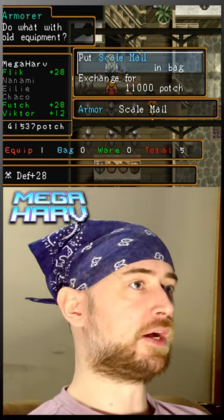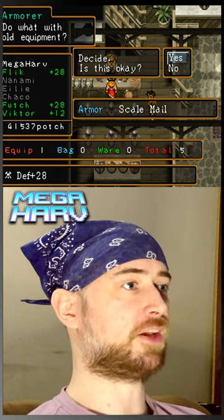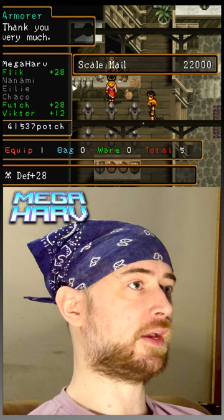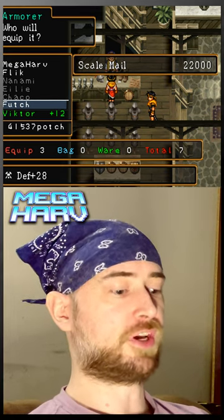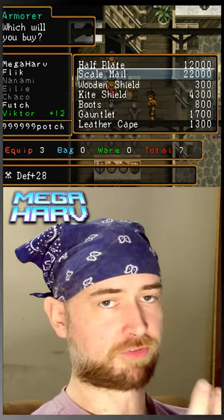Now go ahead and buy the scale mail and say that you're going to put it in the bag. But when they say 'is this okay,' just back out. Then go ahead and actually buy it for Flick and for Futch. You'll know you're on the right track if the money hasn't changed at all. After you've done this, if you back all the way out — boom — you'll be making money Hans over Fist.